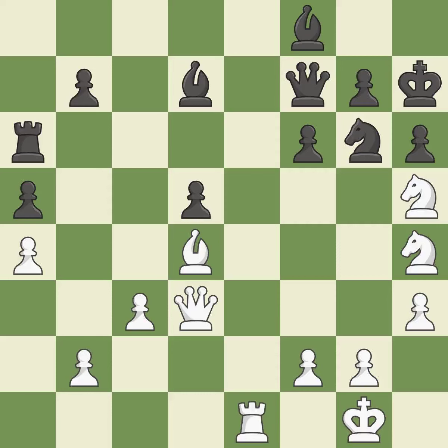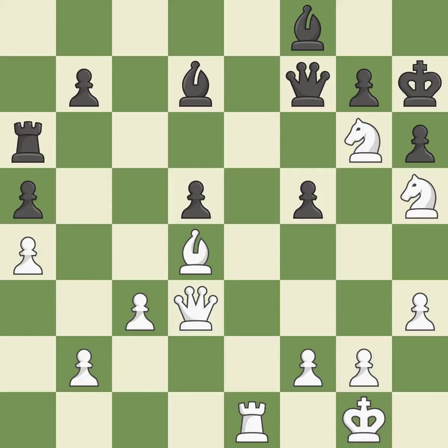A pinned knight may feel more pressure as a result of this — it is ideal. After all captures, this is an equal trade. This is the only good move. Backs off — it is ideal. This attacks a rook, winning a tempo when it moves away. This is the only move that works — it is a great move.